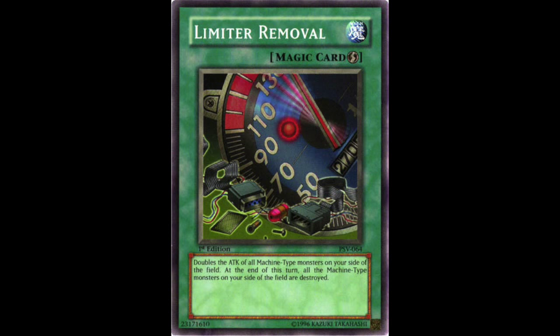Next, we have Limiter Removal. This card could be used with the already powerful Mechanical Chaser to give you essentially a 3700 attack beater, making it unrivaled by anything in the game at the time. Even now, this level of attack power is still monstrous, and to have this card at 3 would be a breeding ground for problems in the future. While its usage was niche at best, the synergy with Mechanical Chaser was still amazing. Remember that Mechanical Chaser was still the most powerful vanilla monster in the game at the time, as Gemini Elf was not released until Legacy of Darkness. Although this combo was not that problematic since Mechanical Chaser came from a tournament pack and was expensive, Limiter Removal still comboed with Jinzo, making for some big problems.